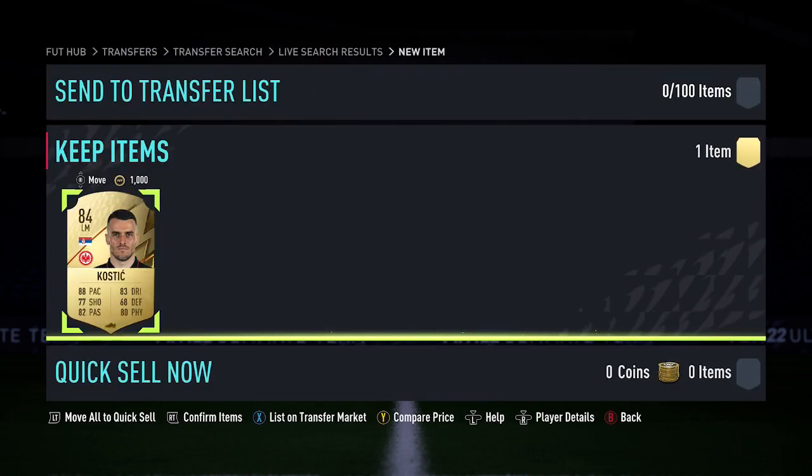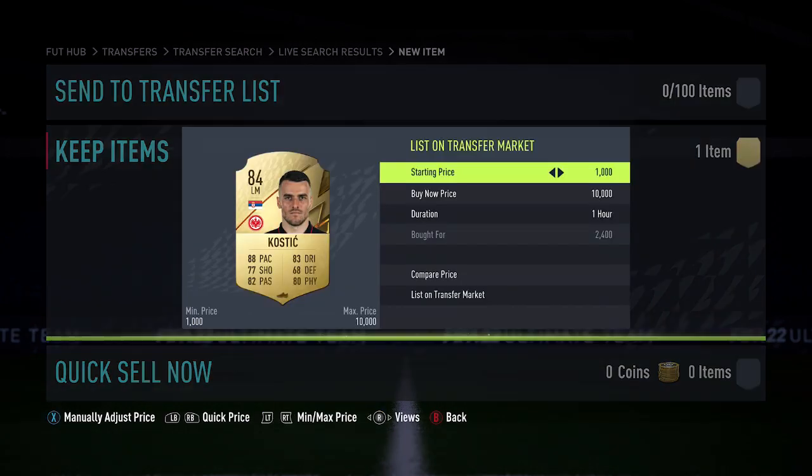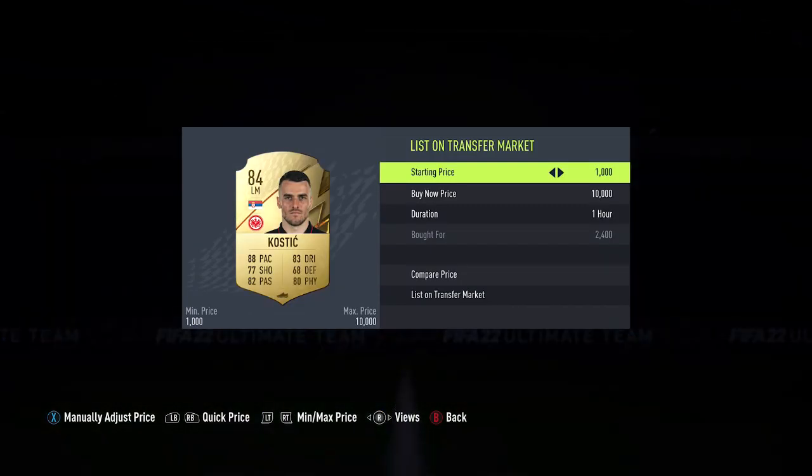So I'm going to go and try and snipe Costitch right now, just going to pick up the first example for this video. Going to pick up this Costitch here at 2,400 coins. It's a pretty good example — a lot of the cards you pick up, the profit's around 1,000 coins, and for this one it's going to make me about 1,000 coins.